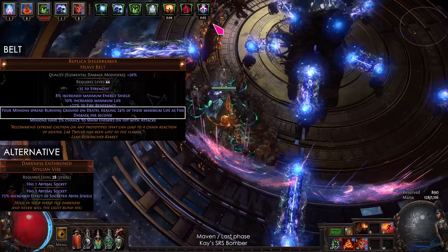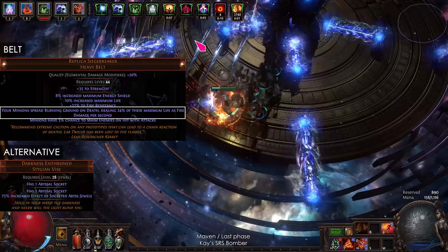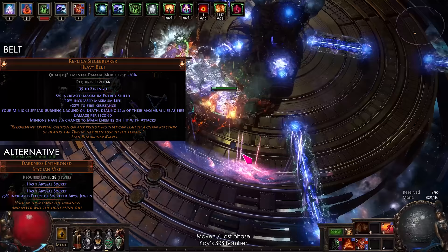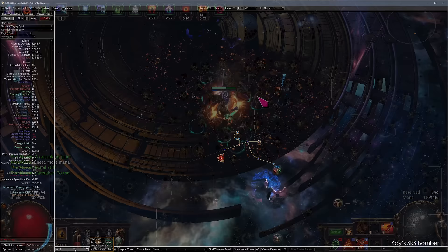For endgame mapping, use Replica Siege Breaker. The Burning Ground helps a lot for clear speed. Use Turbulent Catalyst to increase the damage from 20 to 24%. For more single target damage, use Darkness Enthroned with 2 of your best jewels. Lastly, use the Flask to buff armour and block, and remove ailments.